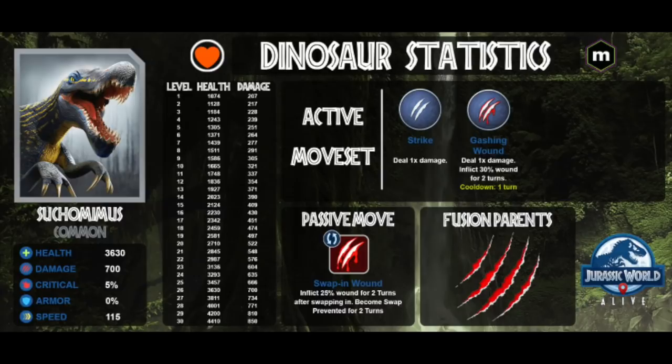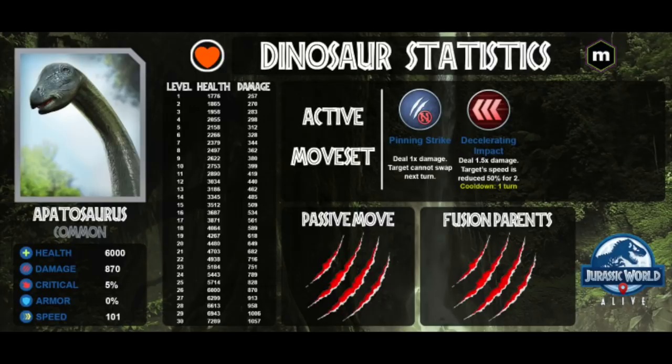30% of its health is already gone from last turn, so all you need is to deal the last 15% of damage. A level 1 Apatosaurus does survive a hit from Raja Kylosaurus - it even survives a crit from Raja Kylosaurus - but it does not survive the second counter. So if you attack Raja Kylosaurus, you're dead.